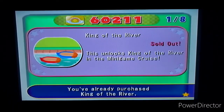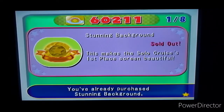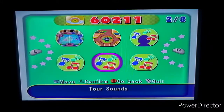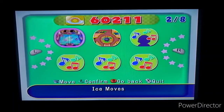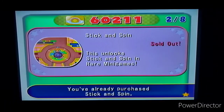This is also where you can unlock King of the River. Once you start the game and go to minigame cruise, you can't play King of the River unless you buy it here. The stunning background is something you get from solo cruise - when you finish solo cruise and get this from the duty-free shop, this is what it shows. The staff records unlock the minigame records for the development team. On the next page are the rare minigames - Ice Moves and Stick and Spin. I showed both off during the free play segment, so you can check that out.